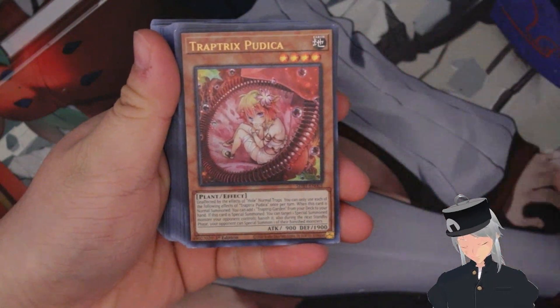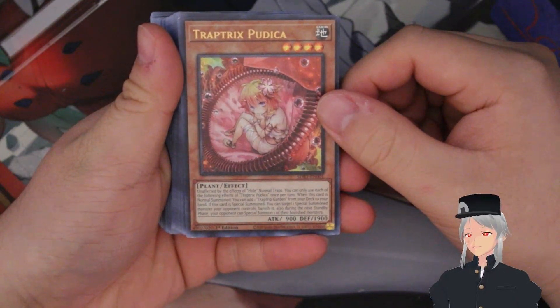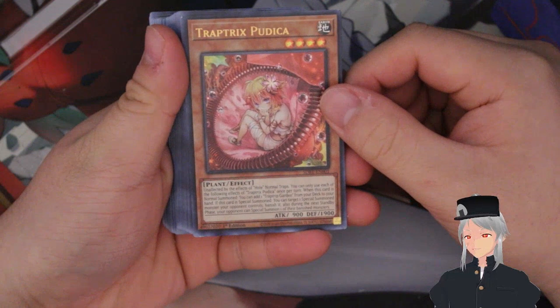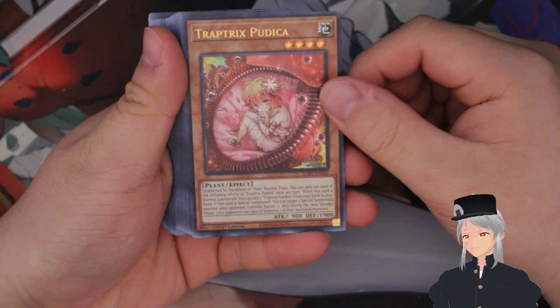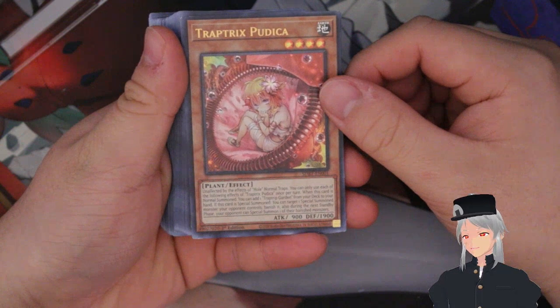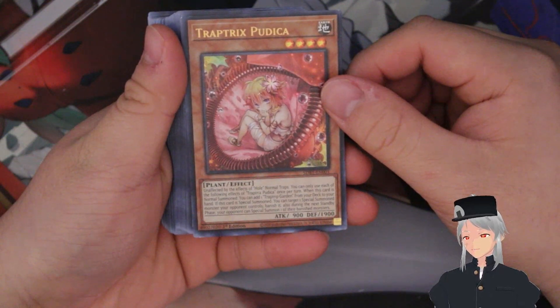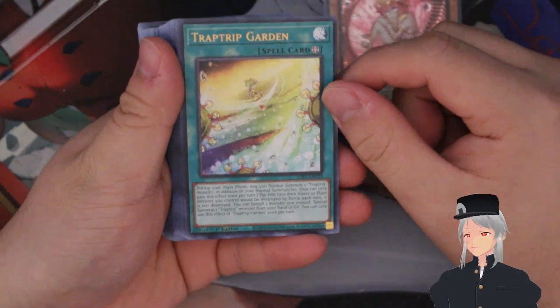First off we have Trap Tricks Pudica. Pudica is unaffected by normal traps like all the rest of them, and each effect can be used once per turn. When this card is normal summoned you can add one Trap Tricks Garden field spell from your deck to your hand. If this card is special summoned you can target one special summoned monster your opponent controls and banish it, then during the next standby phase your opponent can special summon one other banished monster.